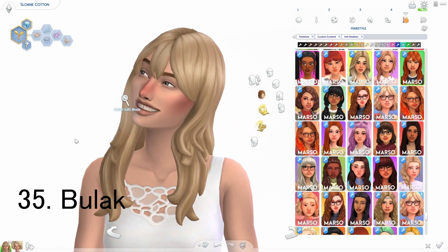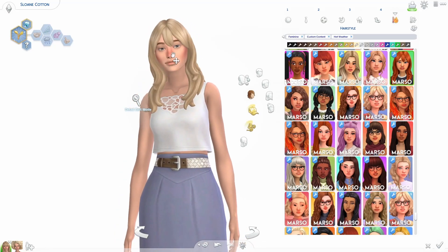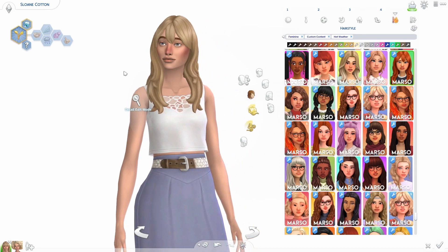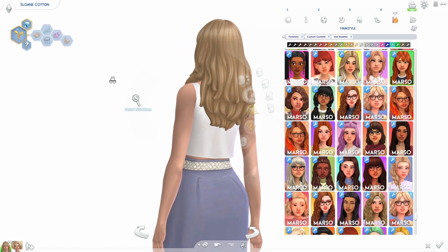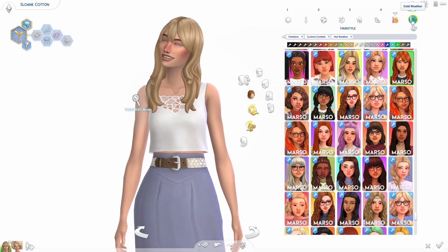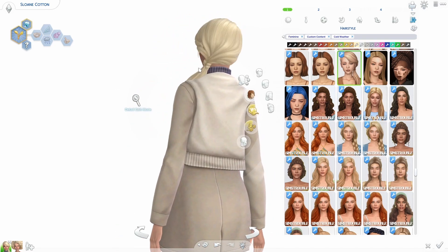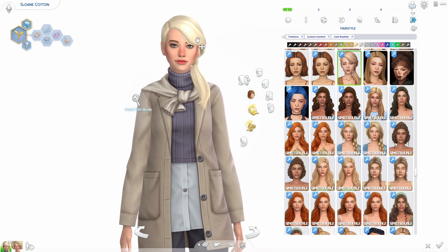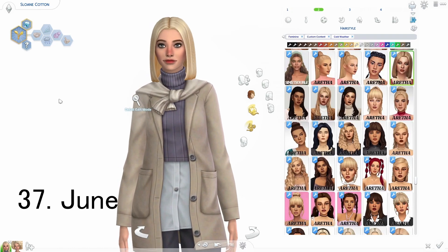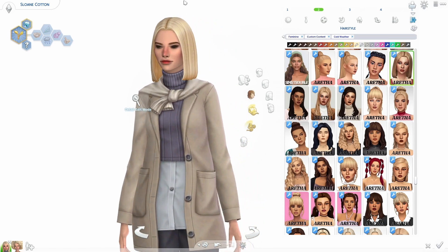The next one — excuse me if I say this wrong — the Bulak hair. It's b-u-l-a-k. Super pretty hair, I love the way the bangs are — there are swooping pieces on the side, a little piece in the front hanging in her eyes. It's adorable. The next hair is the Yasmin hair — a little ponytail swept to the side with some little pieces hanging out. Adorable, I love it so much.